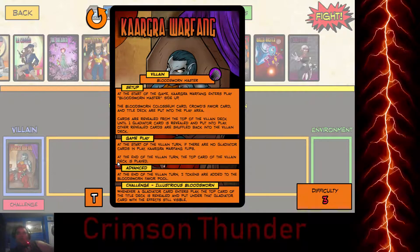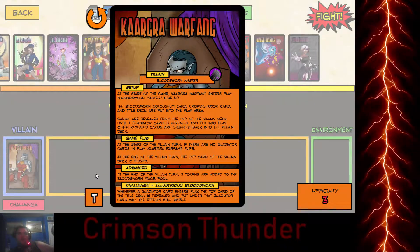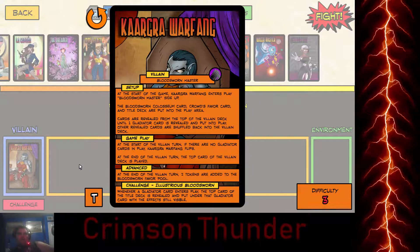Illustrious Bloodsworn is her challenge mode. Whenever a gladiator enters play, the top card of the title deck is revealed and put under that gladiator card with its effects still visible.